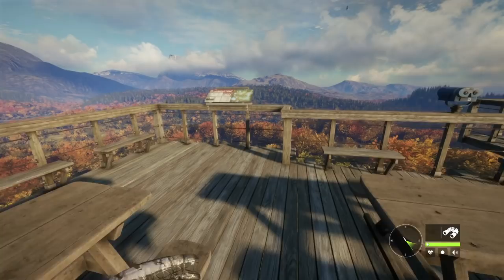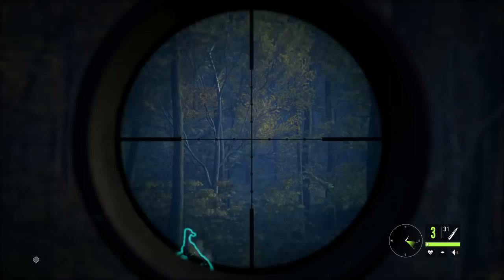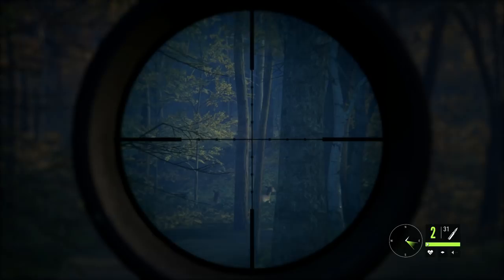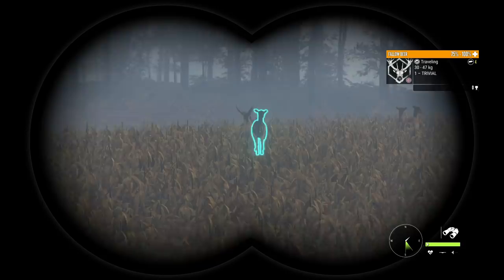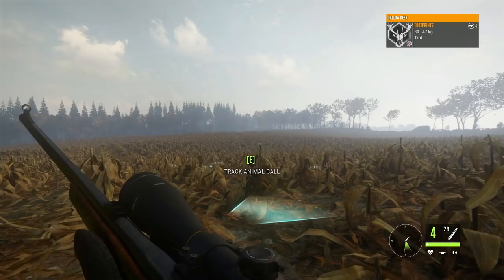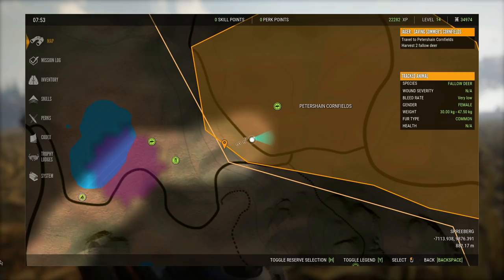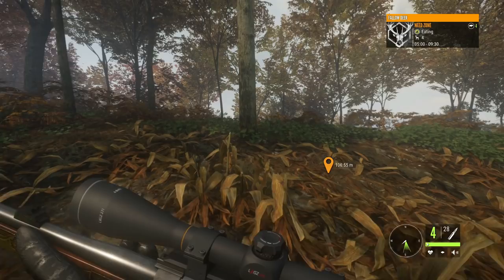While we're on our way over to the next mission, let's go ahead and get this lookout point unlocked because that will give us a little bit of XP. There we have a couple fallow deer right there in the fields that we need them to be in. There's one buck and then a bunch of does. It doesn't matter whether it's a buck or doe for this mission, so we'll be able to take out two of those and it should complete it. If you want to guarantee that they will be in these fields when you do this mission, you need to make sure it's at their feed time, which for fallow deer is 5 to 9:30.